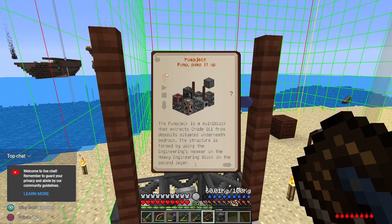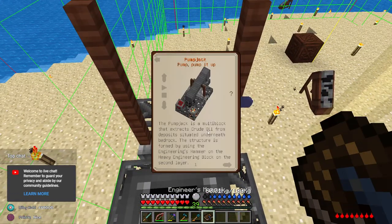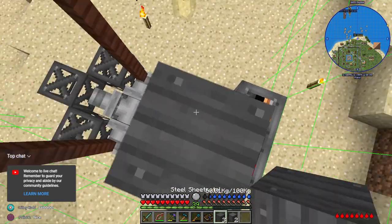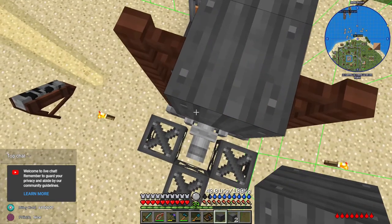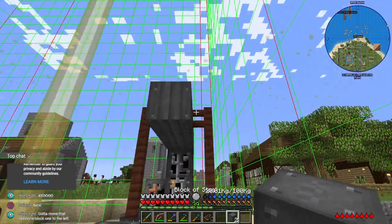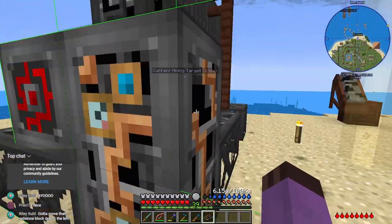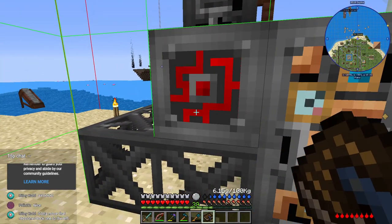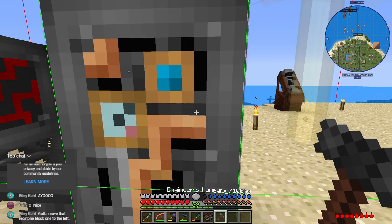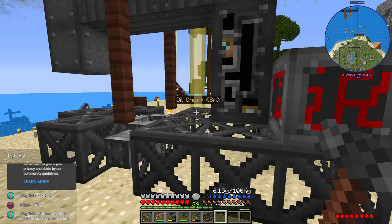Heavy, heavy — just continuing up. One, two, three, four with the drooping on the end. That redstone block one to the left. I am terrible at these multi-blocks. We can turn F9 mode off now. What are the Normans building? Well, whatever — they're having fun.